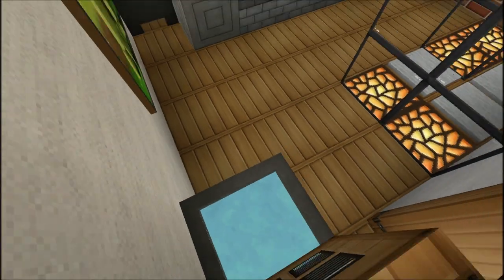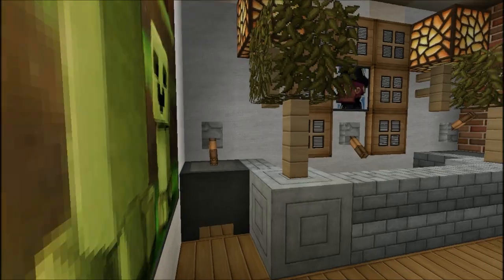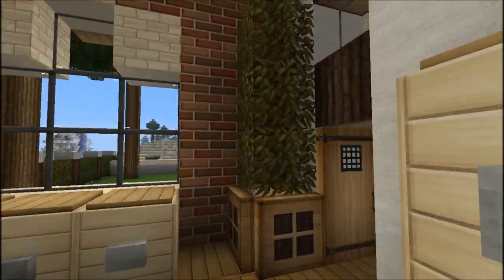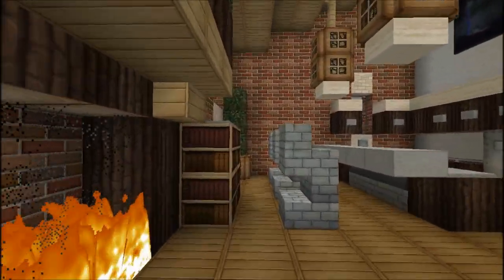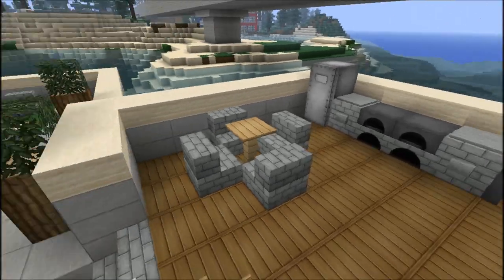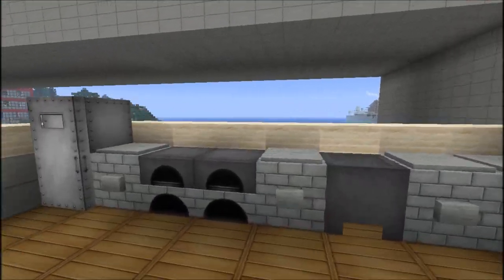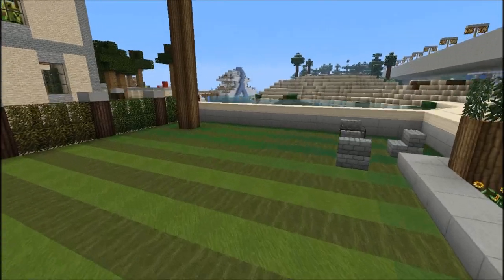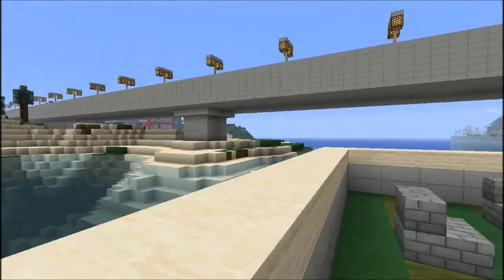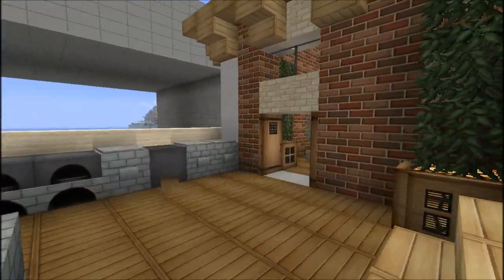In here is the master bathroom - toilet, bathtub, shower, all that good stuff. Heading outside, we've got a deck with seating and a grill, an outdoor sink - this would actually be a full outdoor kitchen. Then the backyard has another sitting area and a large tree looking out into the river or ocean.